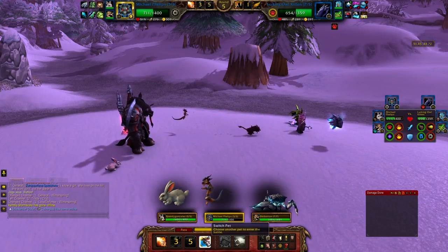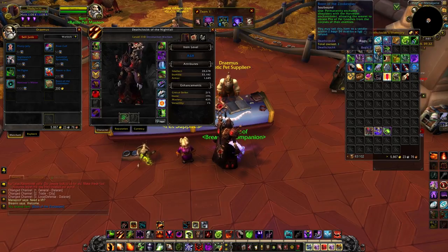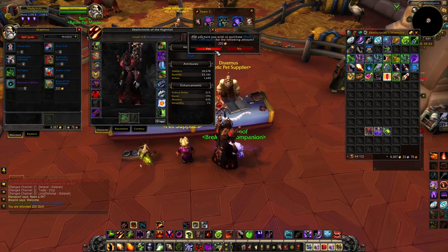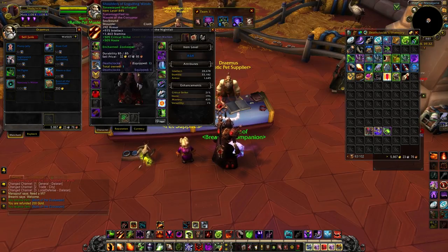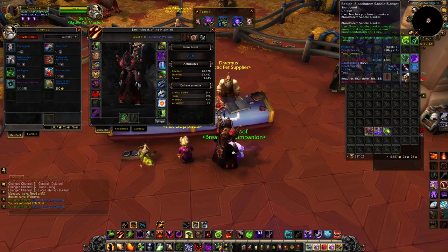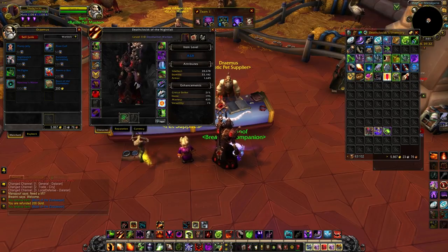Number eight: did you know that there's a vendor in Dalaran who will sell you a shoulder enchant that allows you to gather pet charms, as well as battle stones and other useful items for pet battling? It's called the Zookeeper Enchant, and it sells for between 160 and 200 gold depending on your reputation. It's super useful, and it's something that anybody who does pet battles definitely should have on other characters.